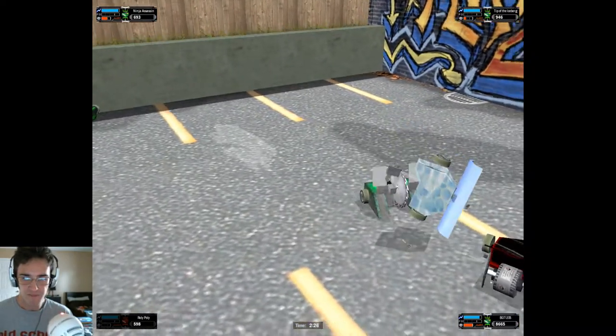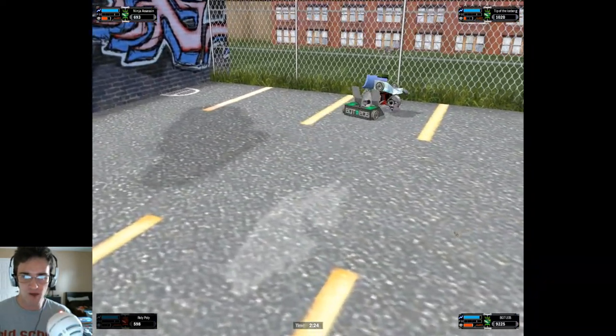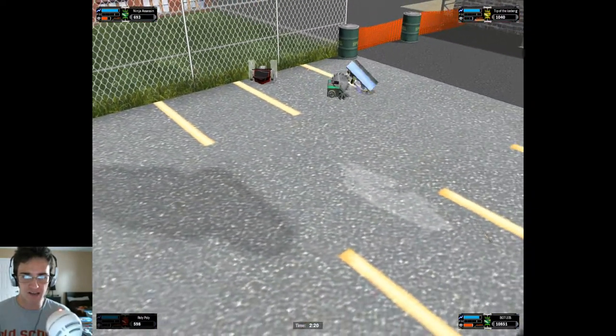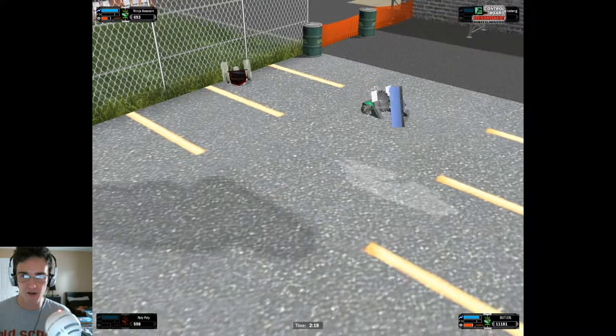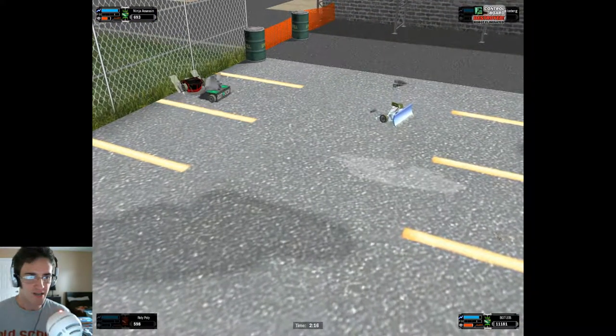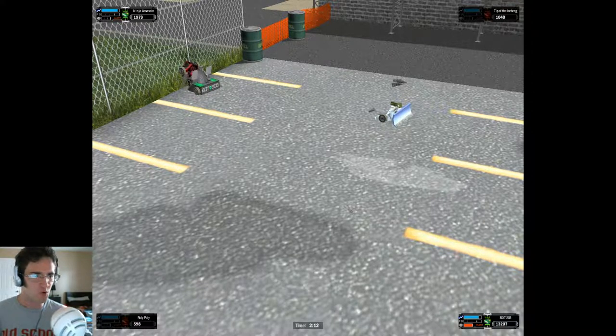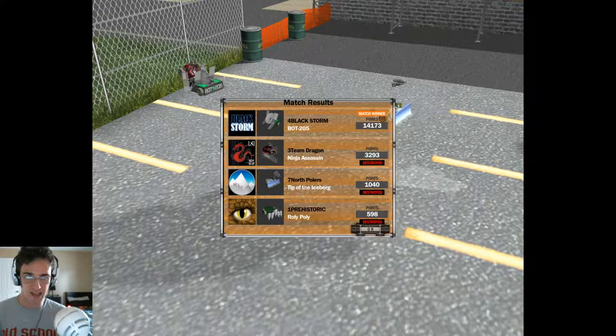Roly-Poly was knocked out — I only saw one electrical hit against him. Bot 205 is just taking it to everybody, grinding them to bits. Tip of the Iceberg is getting hit out — he's done. Ninja Assassin's up next. The runner-up is just showing everybody that he wants a second chance more than anyone could have guessed. Bot 205 just eliminates the competition.